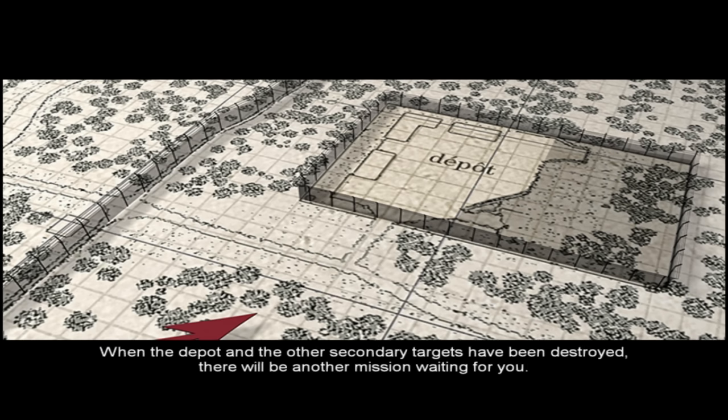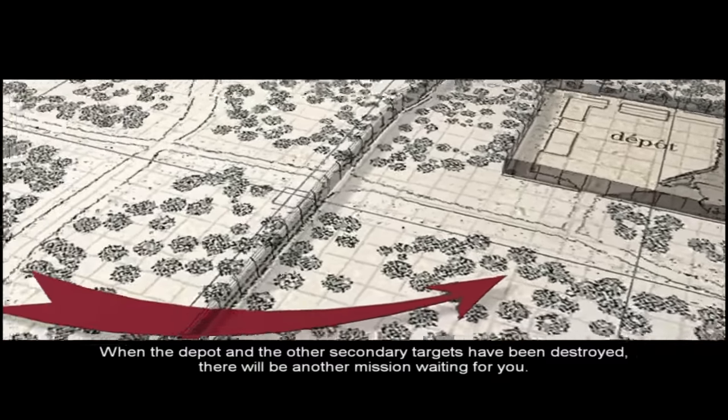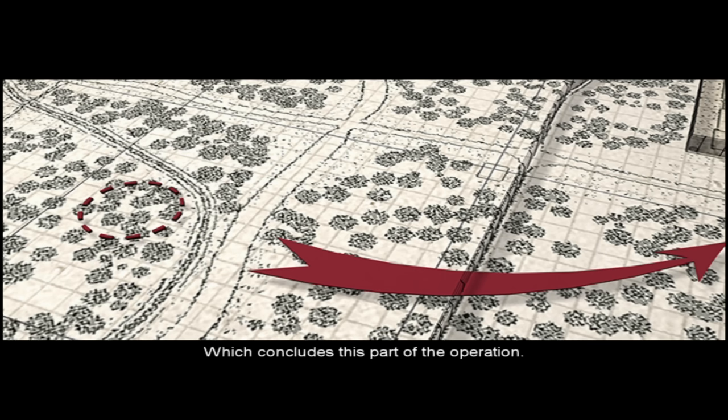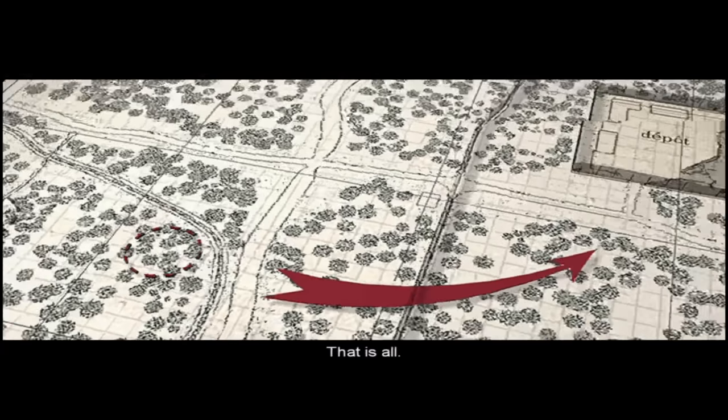When the depot and the other secondary targets have been destroyed, there will be another mission waiting for you. The depot's destruction is the agreed signal for French freedom fighters to gather here and join you, which concludes this part of the operation. You will proceed further with orders from command based on the situation. That is all.